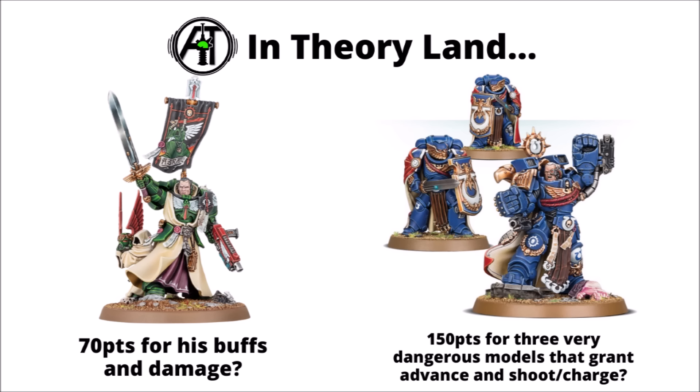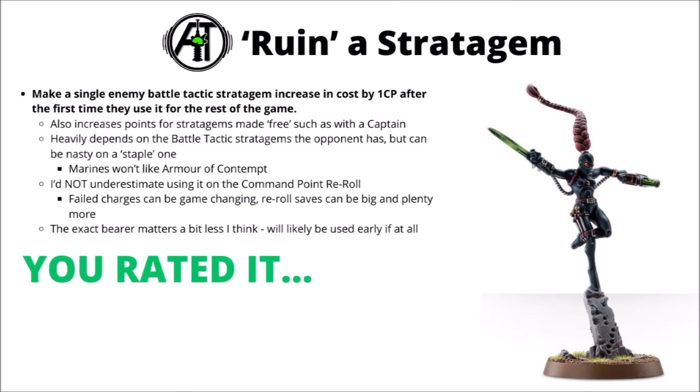I'd argue the same is true for Marnius Calgar — 150 points, and if you remove that CP rule from consideration, you're getting his massive melee profile, the very tanky and surprisingly dangerous Bladeguard equivalents, and advanced shoot and charge for his unit of Aggressors or Bladeguard or whatever else he joins. Overall, just massive value for what you get, and not surprising to see him cropping up in so many Ultramarines lists.